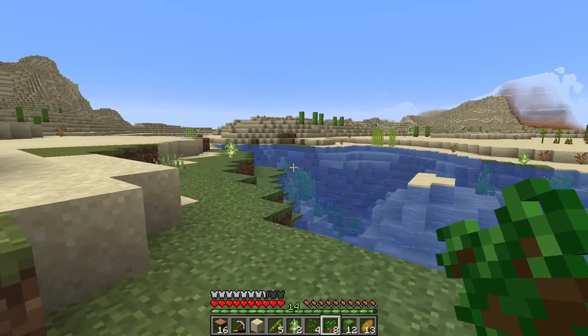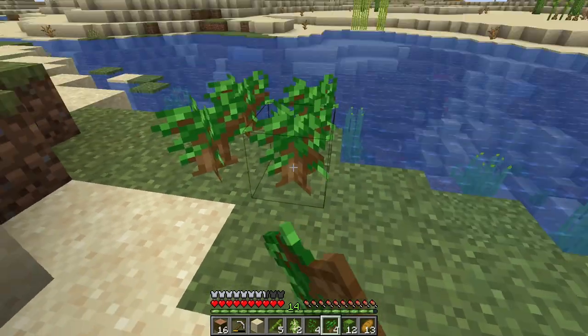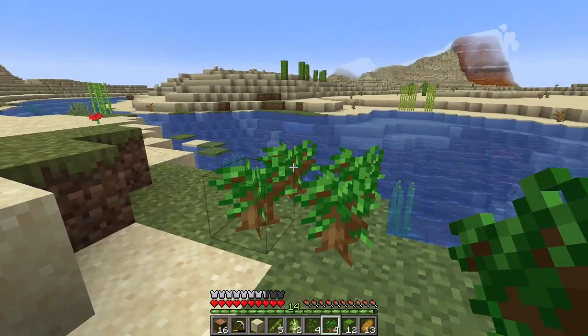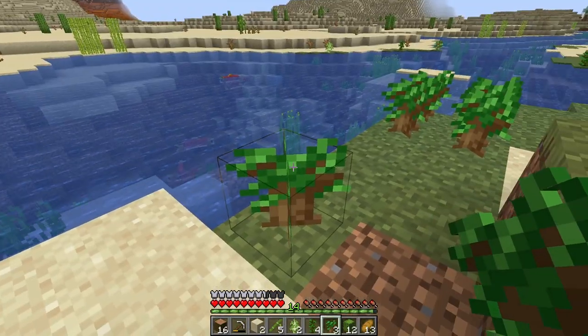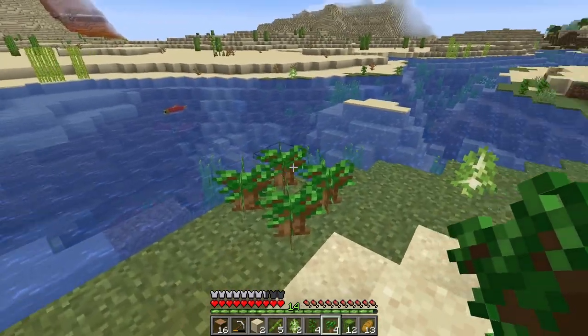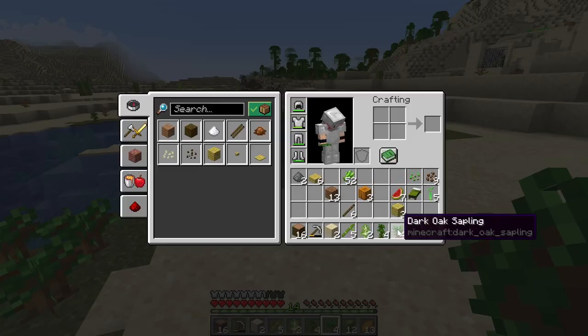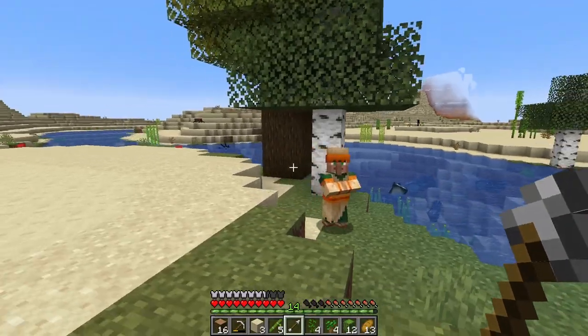Now dark oak — this is a four-by-four only. You can only place it four-by-four; it will not grow as a single one no matter how much bone meal you give it or how long you wait. It just won't grow. That's the only sapling that needs to be a four-by-four. Birch, cherry, and oak are only single — they're never a four-by-four. Just something to bear in mind.